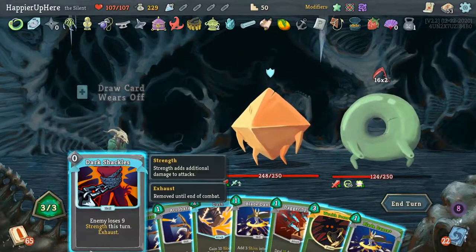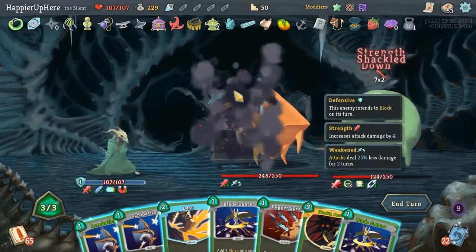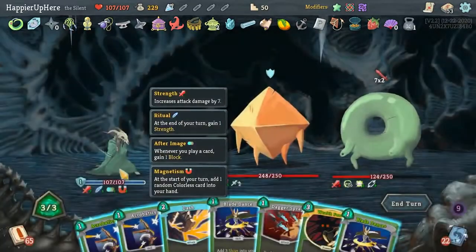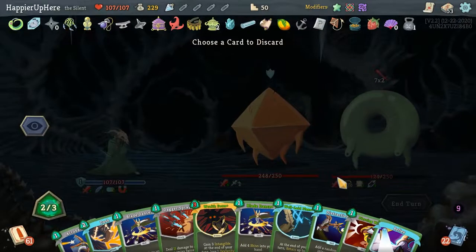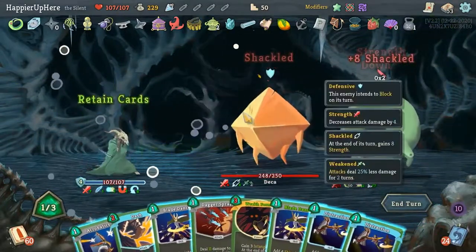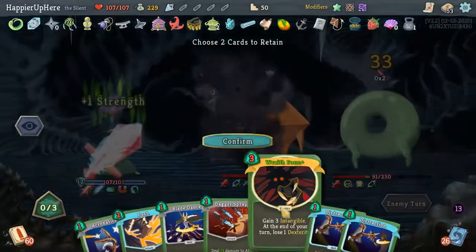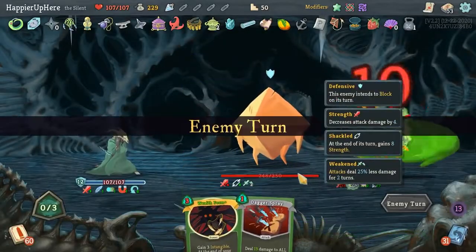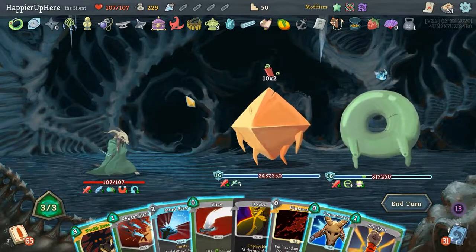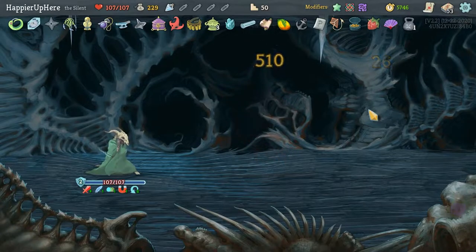32 — Dark Shackles is perfect timing. Well-Laid Plants is coming up in the next hand! Wait — can I defend against 14 and get Well-Laid Plans played? The Acrobatics is free so to speak, and I have a Piercing Wail. Let's get rid of this, then Piercing Wail, Well-Laid Plans. Keep the Wraith Form — this is perfect. Blade Dance. Just need to kill the back liner — not much to ask. 20 incoming — Mind Blast for 74 and with Concentrate plus Dagger Spray that is enough. Perfected all the bosses!